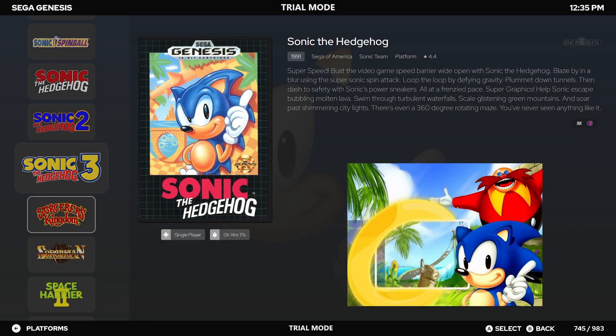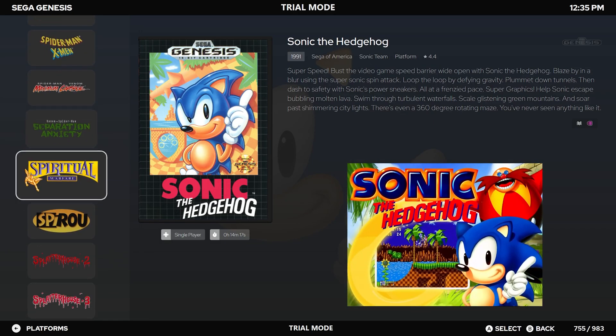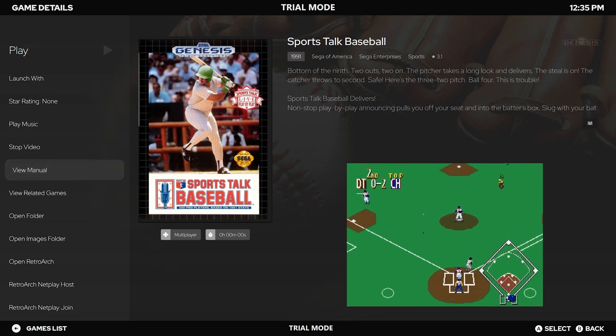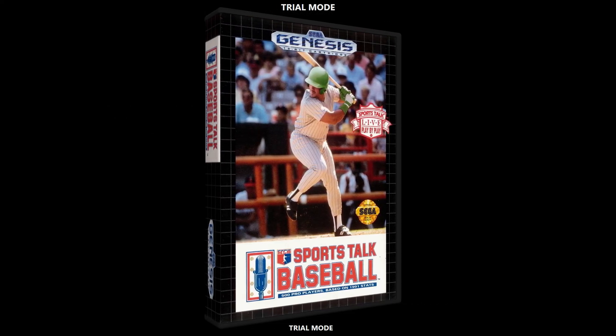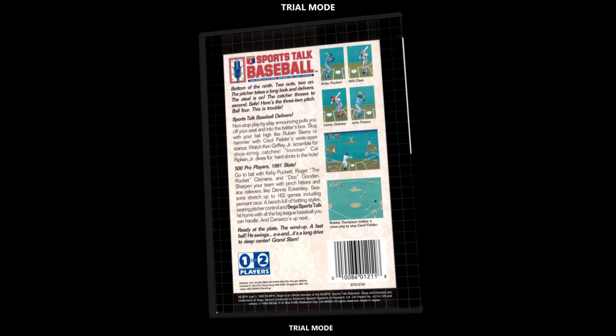Big Box displays all our Genesis games beautifully, including clear logos, box art, and video. Let's hit the A button and take a closer look at this underrated classic — Sports Talk Baseball. The game details menu offers plenty of options: you can listen to the game's music, view the instruction manual, discover related games, and if you're up for some online gaming, net play. One of my favorite features is the view of 3D models of the game boxes. This takes me back to those days of leaving Toys R Us with a newly acquired game, studying every inch of the box on the ride home.